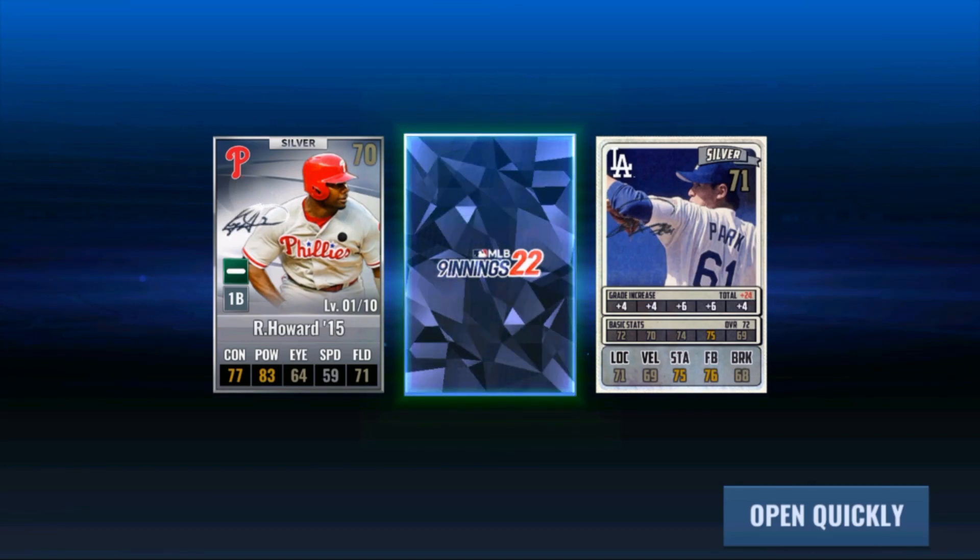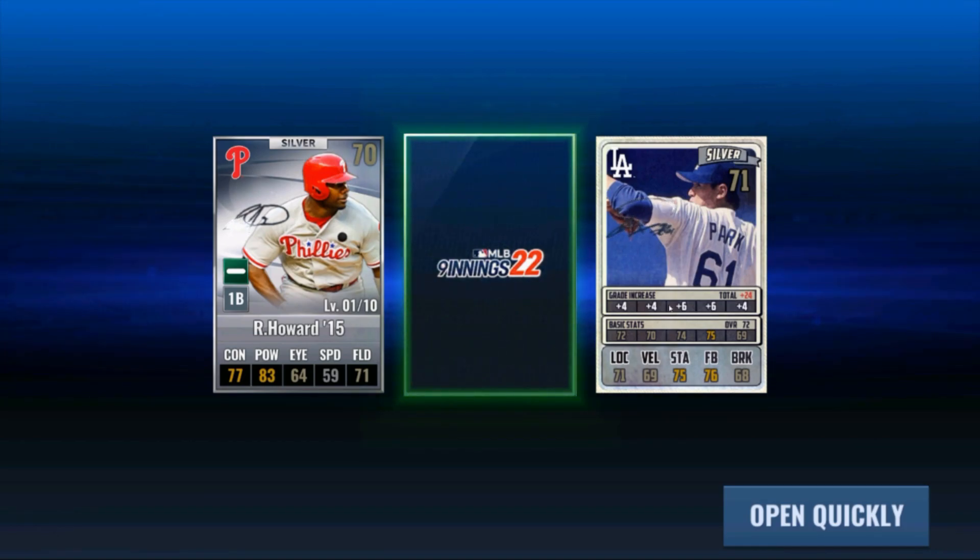Chan Ho Park, LA Dodgers — that's awesome! That's not a card that's going to be replacing anybody in his lineup, but that is a club craft and we're going to do that before we open up the sig pack, just so that we can make an educated guess on whether we go pitcher or batter.